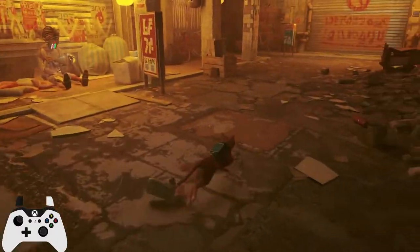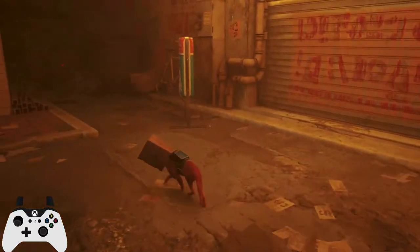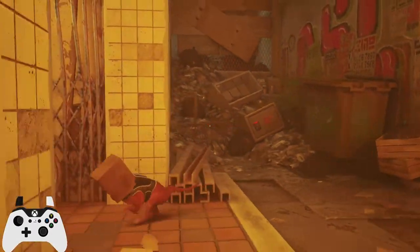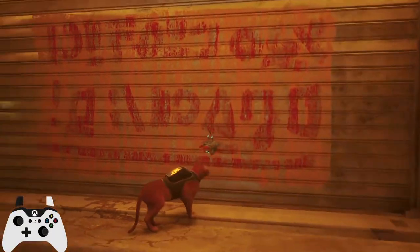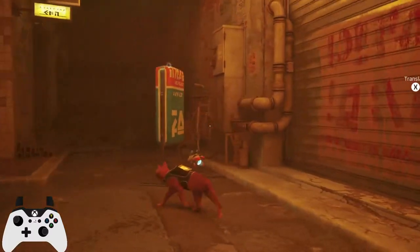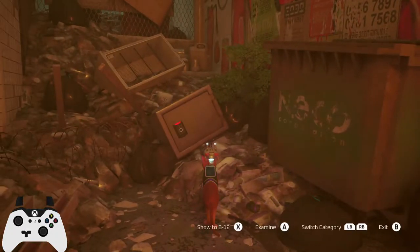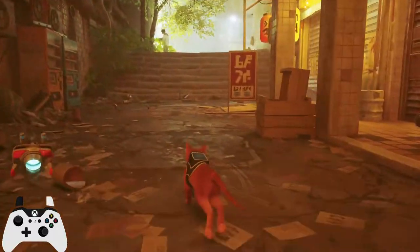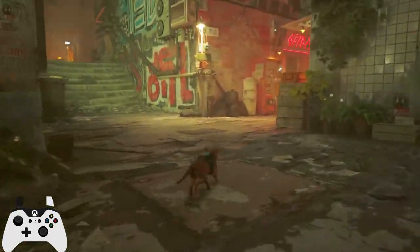Is there something I can do here? What's this? This thing again - now my controller is bad. There's a safe code here. I couldn't interact for the time being. Ouch. Okay, nice. Translate - 'Access to the zeroes is condemned because of the proliferation of zurks. Stay in the safe zone.' Now I have to open this. Wait - the mysterious digi code. Oh, there's a geek I need. I think that's what the geeks are for - I could ask him the binary code. Let's see, can I go back again? Where exactly was he?